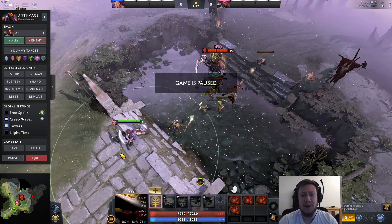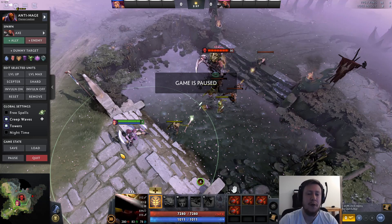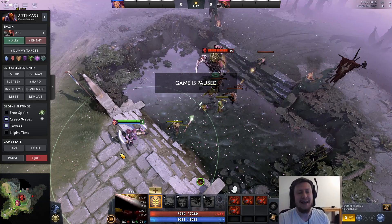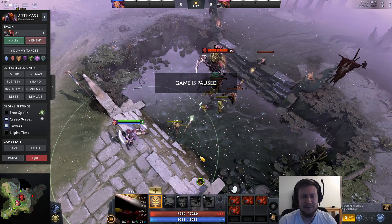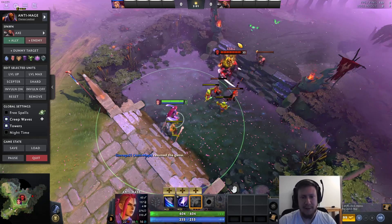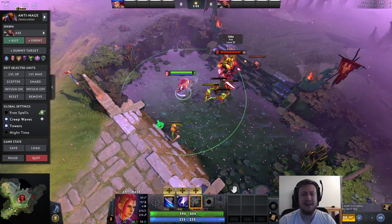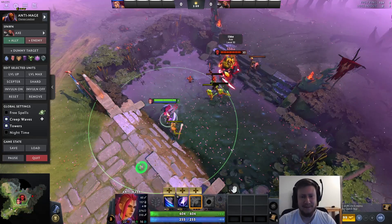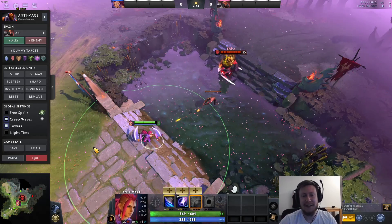We can abuse this mechanic in the following way: step towards the creep wave and press aggro before entering the aggro range, then attack the enemy hero — you will not draw aggro for 3 seconds. Stepping into the creep range and attacking, the creeps did not react for 2 hits and then attacked. Being able to abuse this mechanic can give you a significant advantage in the laning stage.